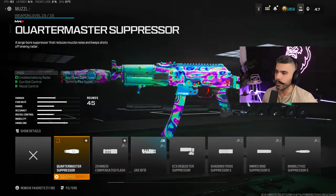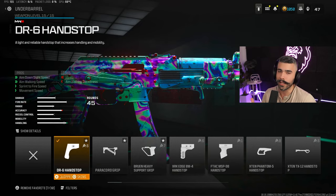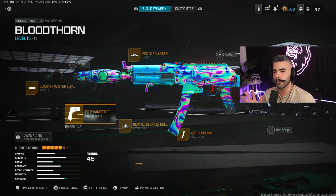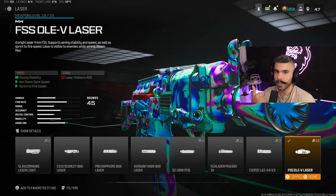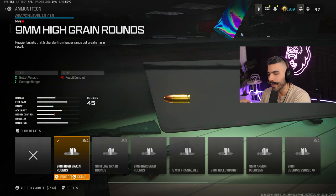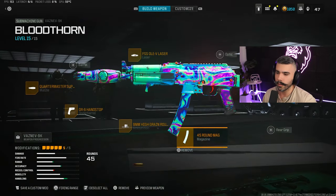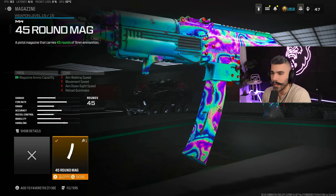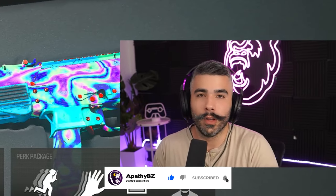For my class setup: the Quartermaster Suppressor muzzle - it's the best one you can use right now, it's a new muzzle and it helps so much. DR6 Hand Stop for increased movement speed, ADS speed, and sprint-to-fire speed - the Vasnev struggles a little with handling so I'm fighting that. The FSS OV Laser for boost in aiming stability, ADS, and sprint-to-fire speed. High Grain Rounds to increase damage range and bullet velocity - tested in the firing range at 20 meters or higher, it kills two to three bullets quicker than normal, making a difference in medium gunfights. The 45 Round Mag because this gun runs through ammo quickly - the 30 mag struggles even in solos so you kind of need the 45 mag. If you've been enjoying this content, drop a like, comment what other guns you'd like to see, and subscribe to the channel.